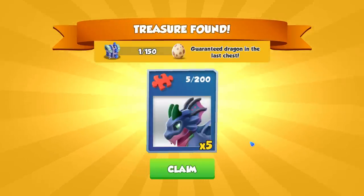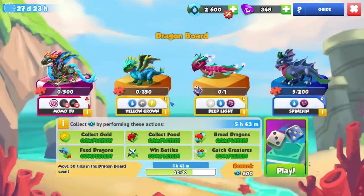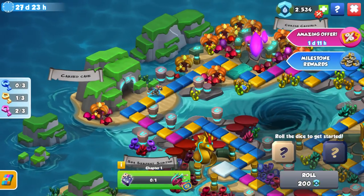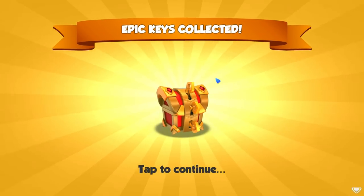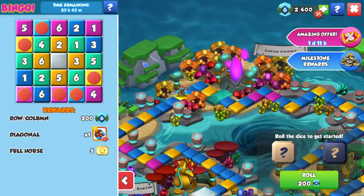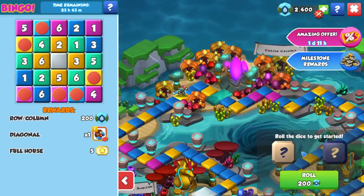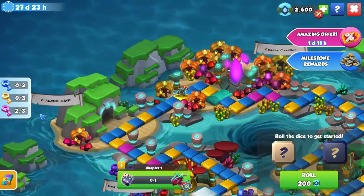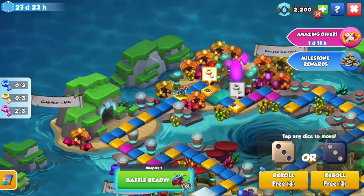Here is our first chest — 5 pieces for Spinefin. Not bad. With these dragons you need all their pieces which are going to be mostly RNG, but each dragon will be unlocked automatically after a certain number of chests opened, though the amount is quite obscene — most free to play players won't reach that threshold. We also get a piece for Yellow Crown, and hitting the green tile gives us a bonus purple key to open a purple chest, so I'm going to re-roll one of my dice.